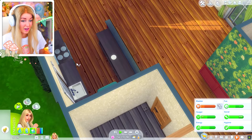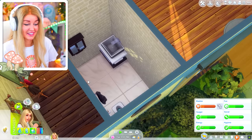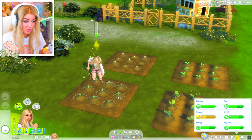Does anybody else kind of feel like they could just exist on a farm talking to animals and plants? I worryingly feel like I could. Oh, I can encourage crop growth — no way, and I've been doing it autonomously. My Sim Claire is definitely smarter than me. Does this actually make them grow faster? It feels a bit cheaty but I'm gonna keep doing it.